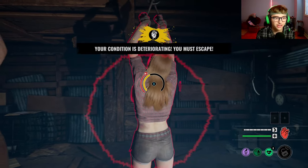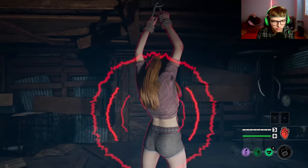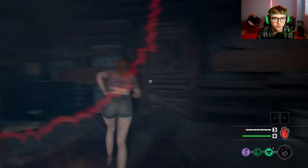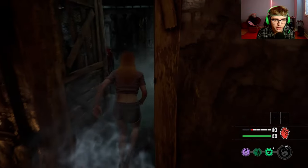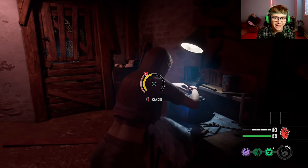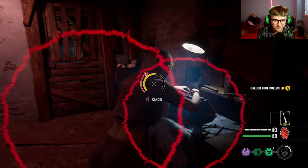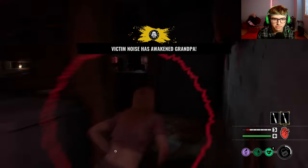We're doing the Fixer Achievement on Family House with Connie. I have to stop the generator, do the valve, and then do the fuse box. That's why I'm running bomb squad, just in case Hitch places traps upstairs near the fuse. I think I'm gonna try to do the valve first just to put some pressure, because if I do the fuse my teammates are gonna dip and I'll be alone. Especially with the gen — it's gonna take like 10 minutes to kick the gen with Connie.